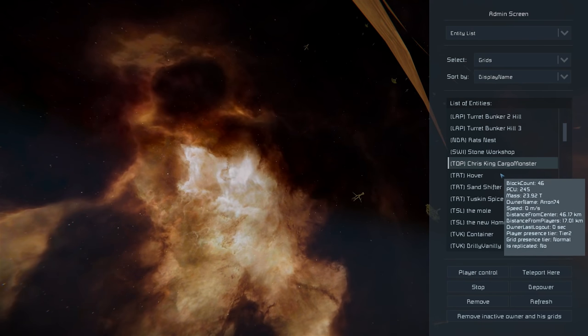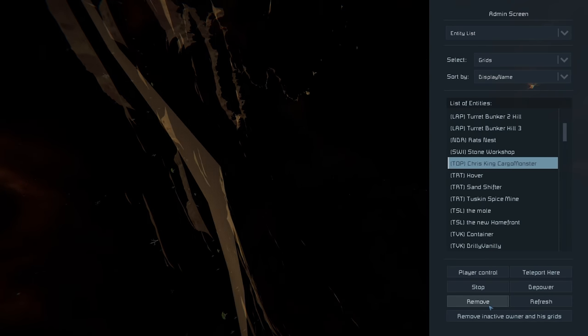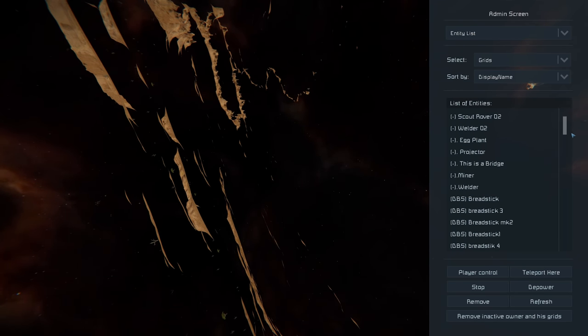From SWI we've got TOP — a 46-block grid, quite a small one. It's just a wrecked wheel; that's what you get sometimes. Let's remove it — we don't want to leave waste and junk in the wasteland for too long.